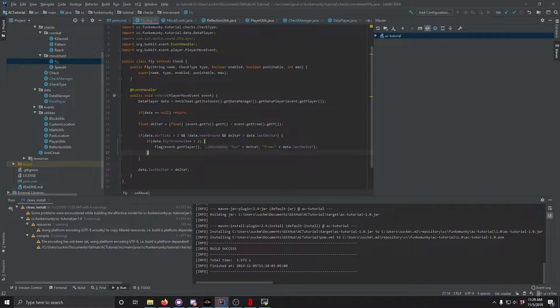We're going to flag, then subtract. If flyThreshold is greater than 0, minus-equals — so flyThreshold is greater than 0 — we subtract it by 0.1f to make sure it's exact as a float so it doesn't do weird things. Now that we have that, let's go ahead and try that again.